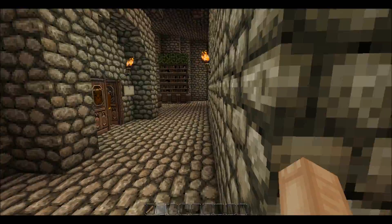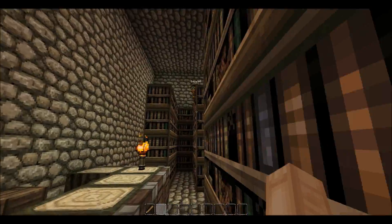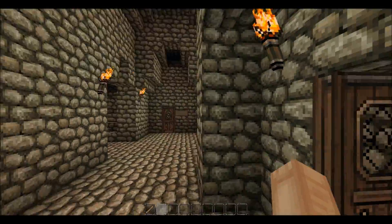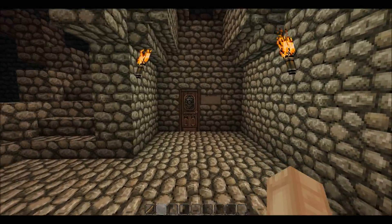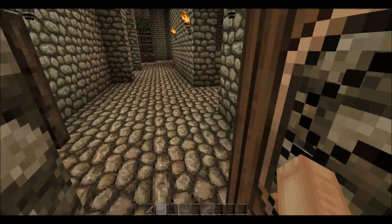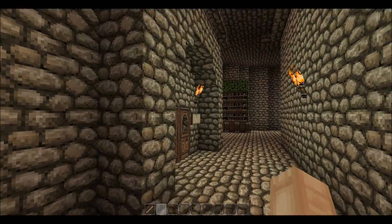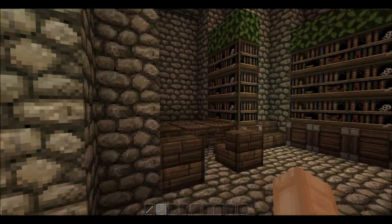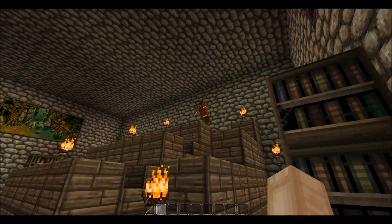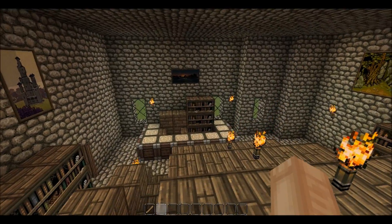Library here — it's a little library, not really special, just some space filling. This is the girls' bathroom — they're actually the same as the boys' bathroom. History of Magic classroom — it's a little different from the other classrooms.